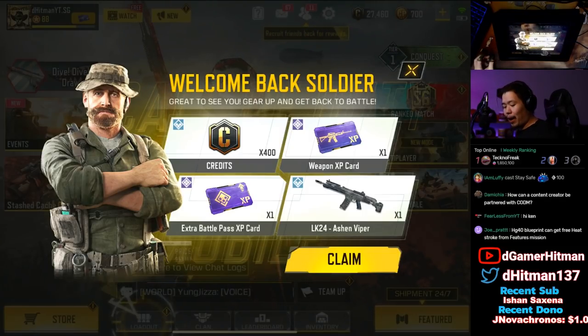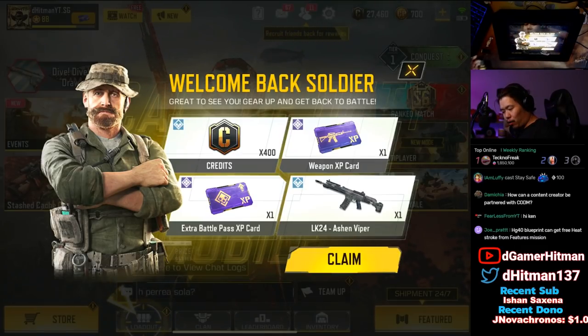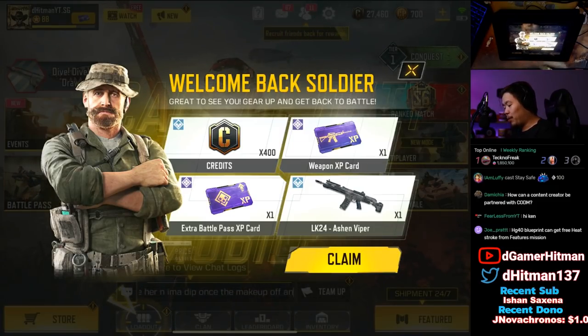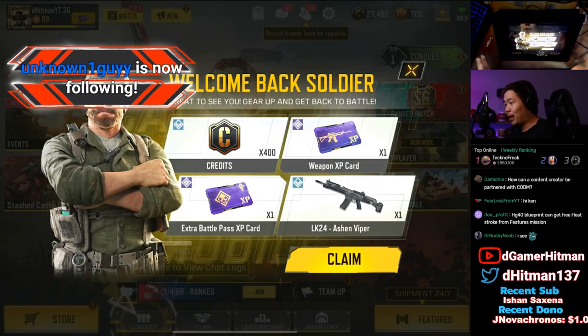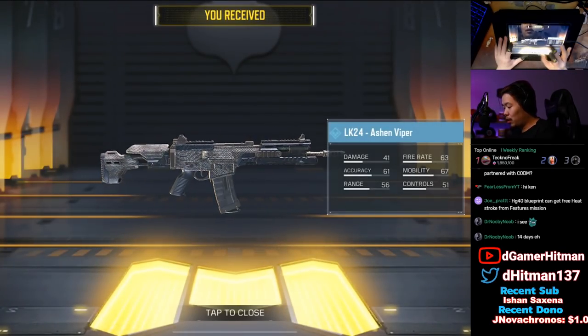I usually have around one or two accounts that I keep inactive to get these free skins. My free-to-play account is going to be one of those. This is my shotgun account, so it's not going to be as advantageous, but I wanted to show you guys the Welcome Back Soldier part. The first thing you get from logging back in after 14 days is a credit, an XP card, an extra battle pass, and the Ashen Viper.